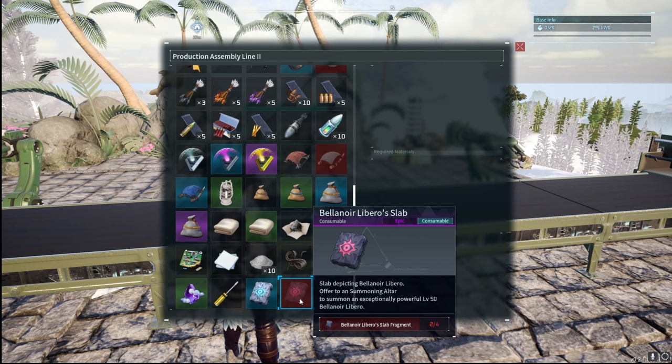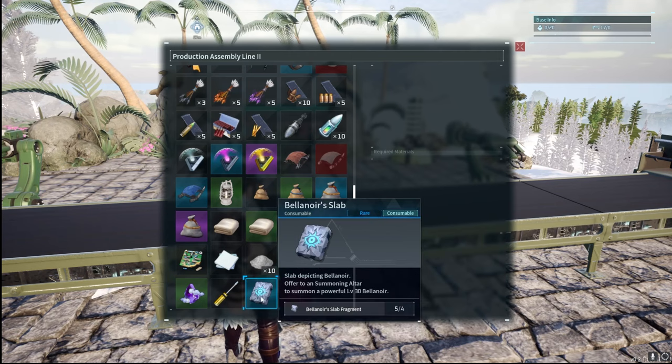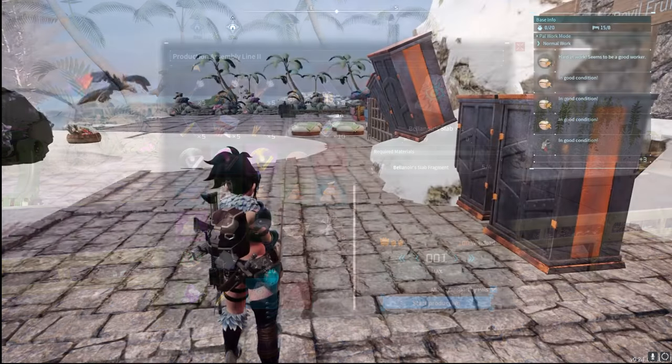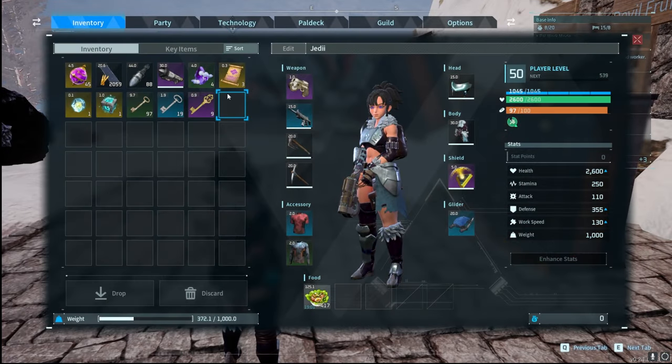The level 30 normal raid I blew through without too much trouble. It has 294,000 health, and you can use your base to your advantage. Having it in a super flat area means you can bring out all 16 pals working on the base to fight the boss — it's not just you and one pal like tower battles. It is absolute chaos in the middle of your base, which is why things get destroyed.